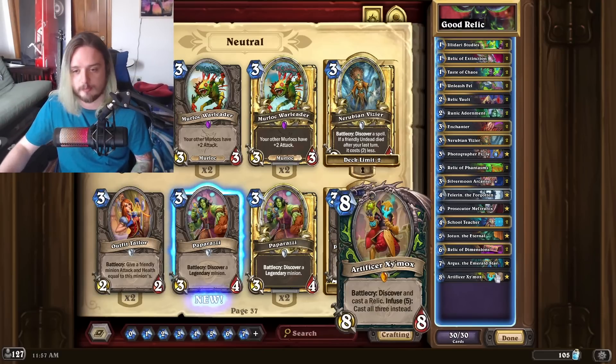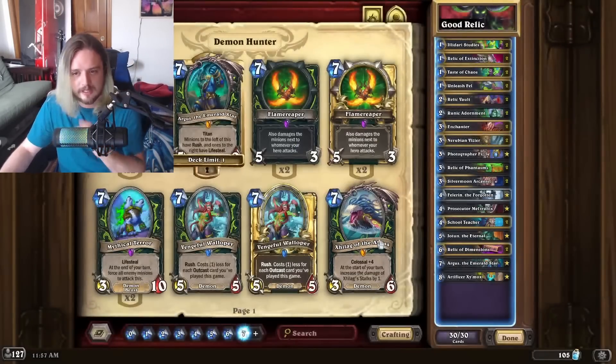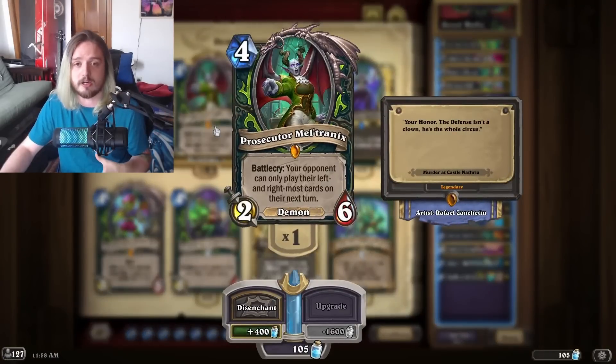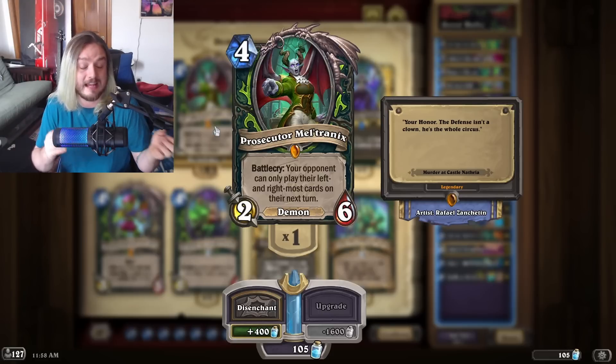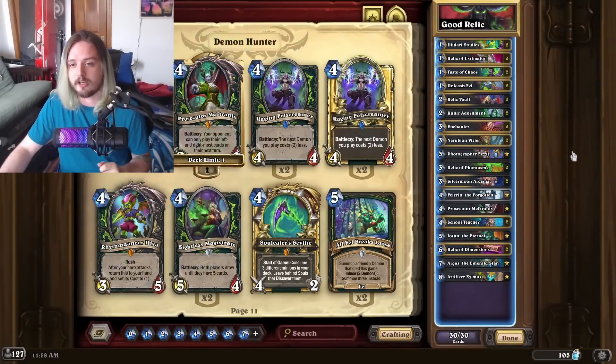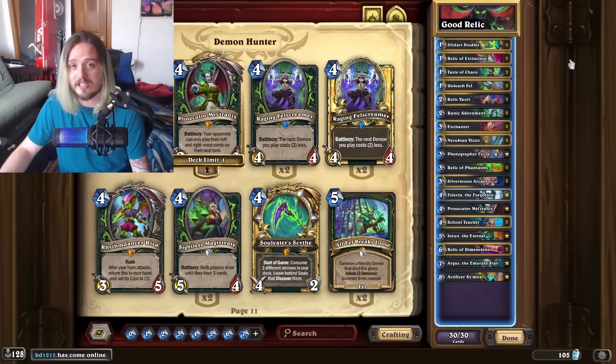Being able to reduce the cost of cards in hand is crucial when you have Fizzle and Zymox — you can Fizzle the discounted cards in hand and play Zymox for six mana. One card I forgot in my previous video about Relic Demon Hunter is Maltrinix, who goes super hard at denying combos from Sif Mage or Control Priest. This card just makes sense in this deck. Relic Demon Hunter feels like the only Demon Hunter deck seeing play — Outcast isn't that good and Aggro Demon Hunter is basically a joke right now.